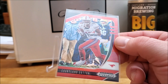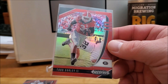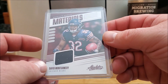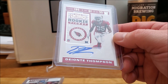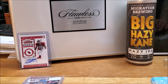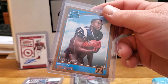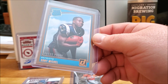Up first, Courtland Sutton red from 2020 Prism, and Todd Girley. Next we got David Montgomery — this is Absolute Football. Then a Deon Thompson rookie auto from Contenders, Cardinal. We'll start putting all the good ones up there. Got a Drew Lock — that's not bad, Drew Lock's looking good this year. Sony Michelle press proof, rated rookie press proof. I don't know how scarce that is.